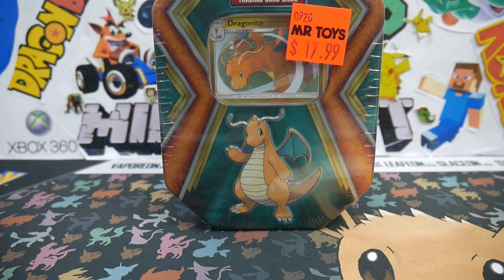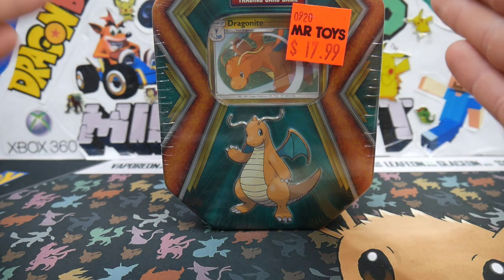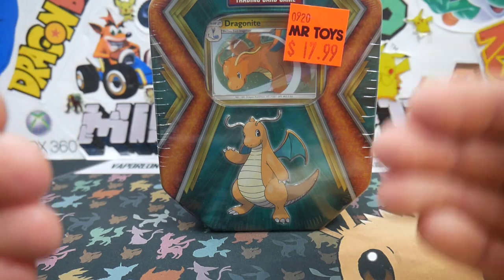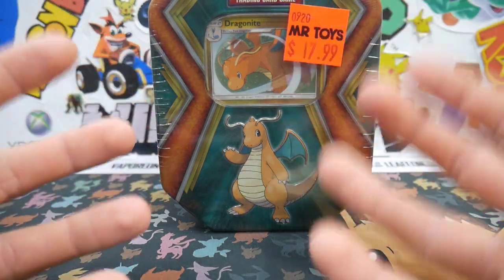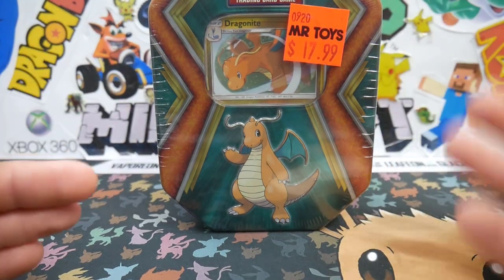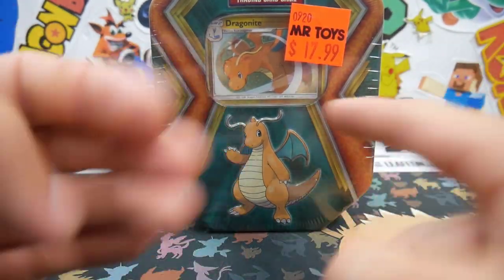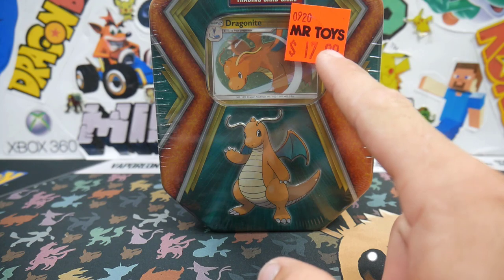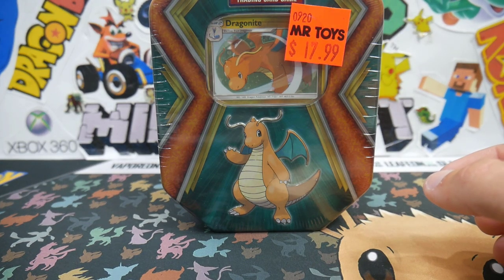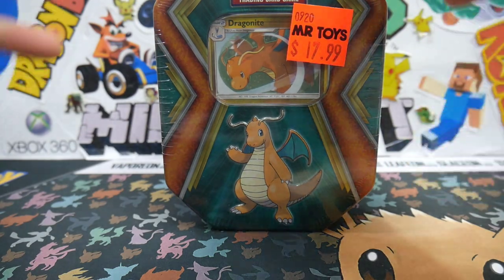Hey guys, what is going on? Booster Kings here with another Pokemon video. In today's video we are going to be opening up this extremely cheap Dragonite tin which is actually going for like $80 right now on eBay. That's insane — this is $17.99 Australian which is about $13 US dollars, which is just absolutely cheap.